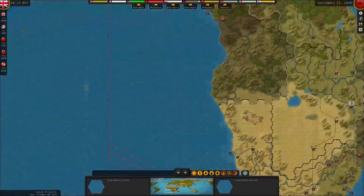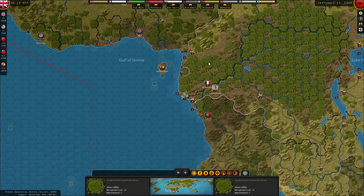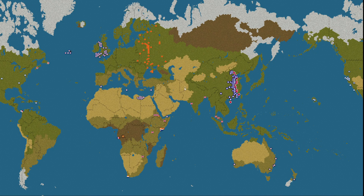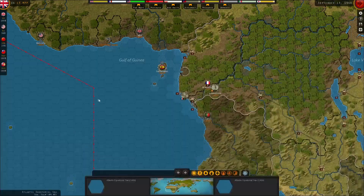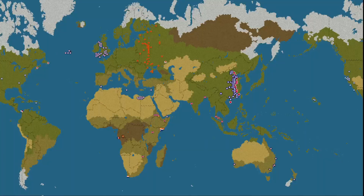Vichy France was formed, we got French Equatorial Guinea forming the foundation of the Free French, and eventually we'll get Polynesia as well. We took care of the UK, which had quite a lot to do, and America, which was a lot shorter.